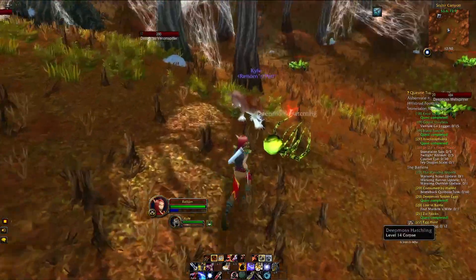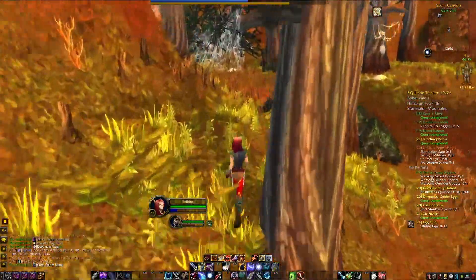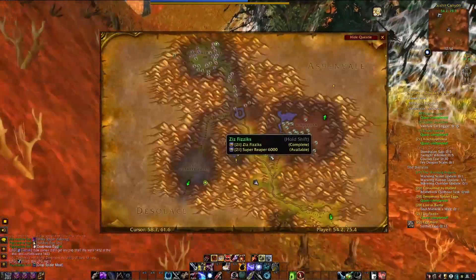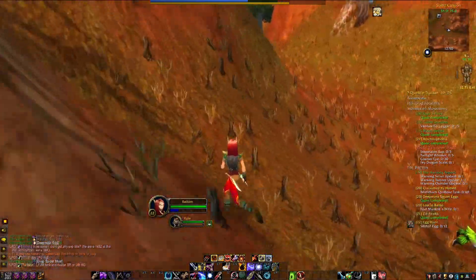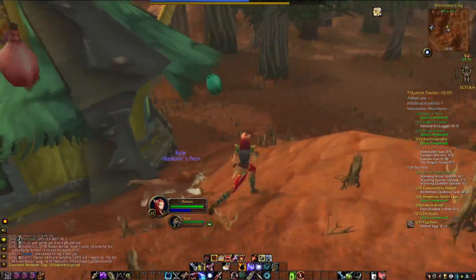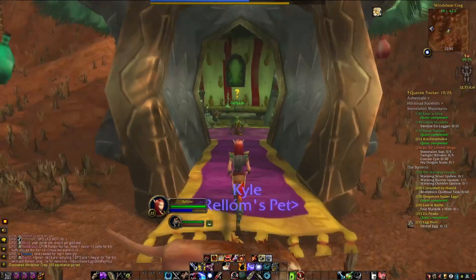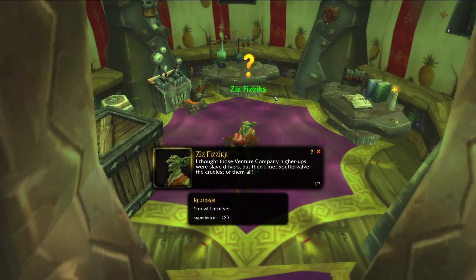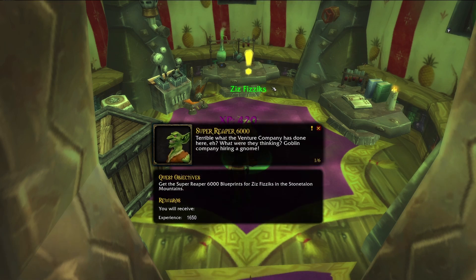Okay, we're getting out of this canyon. Let's head toward the Wind Shear Crag area — there's a small goblin up here. We are in the Wind Shear Crag right next to his house. I think we can probably do a couple of quests down here. Here he is — he says he thought the Venture Company were slave drivers until he met Spartivalve, the cruelest of all. But it's better than being out of a job. If you're here to help, I've got something for you.